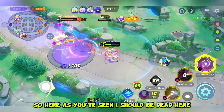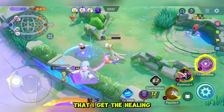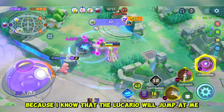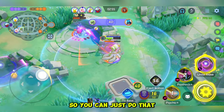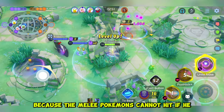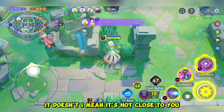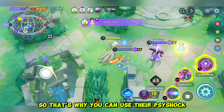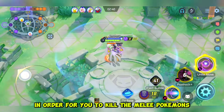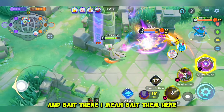I should have been dead here but thanks to Comfey I got the healing. I use my Psy Shock in melee range because I know Lucario will jump at me — you can do that to outplay melee Pokémon. Melee Pokémon can't hit you if they aren't close, so you can use Psy Shock at close range to kill melee types and bait them.